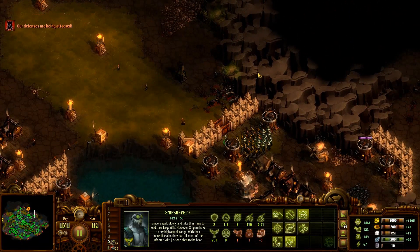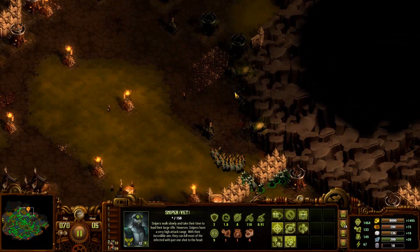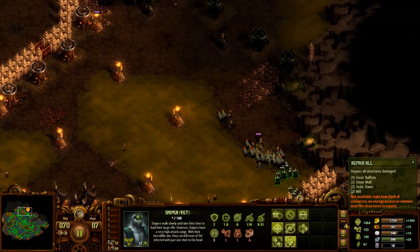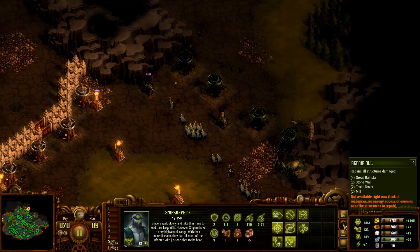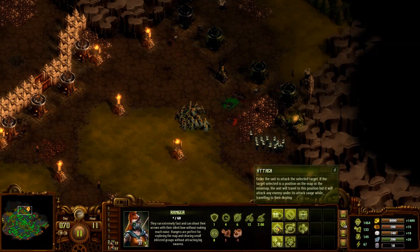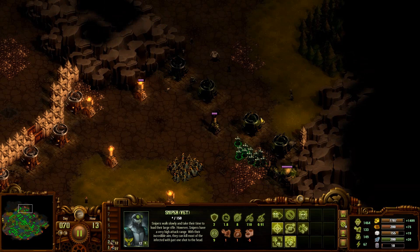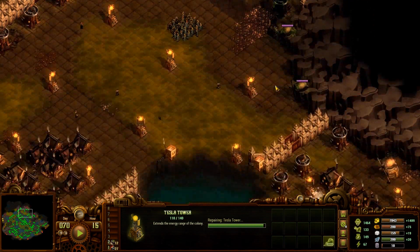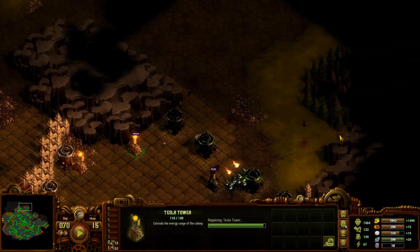It looks like we have cleared them off — now we're just dealing with stragglers. That is surviving yet another day. Lost a few rangers. As we clear up these infected we will be able to push back out, and I'm going to have to reestablish that defensive line. Since nothing will change very much by day 73, I will see you on day 80 — time skip away!